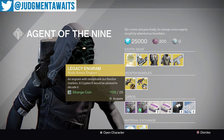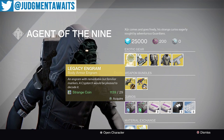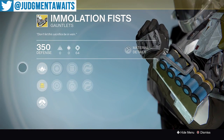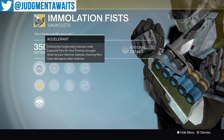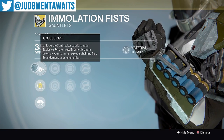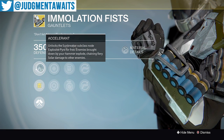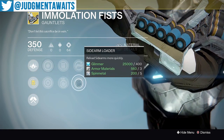First up, we've got Legacy Engrams. Remember, you cannot infuse these to current light levels, and if you buy something that has a current version available, you can go to the Armor Kiosk and buy it there. First up, we've got the Immolation Fists for your Titan — 78% stat roll, not very good. You get Accelerant, which unlocks the Sunbreaker subclass node Explosive Pyre for free: enemies brought down by your hammer explode, chaining fiery solar damage to other enemies. I don't really use this much — I wish there was a really good exotic for your hammer-wielding Titan, but there just isn't one. Perks include Increased Discipline, Increased Strength, Rain Blows, Impact Induction, Hand Cannon Loader, and Side Arm Loader.